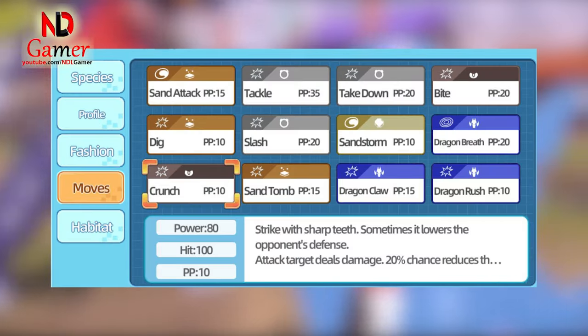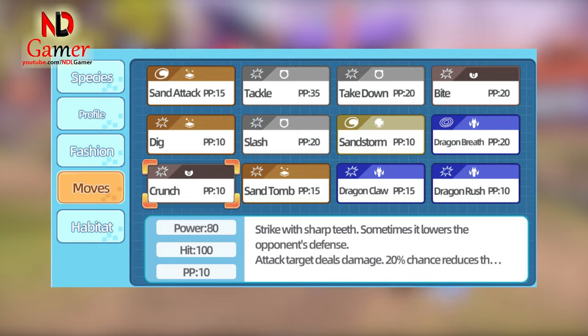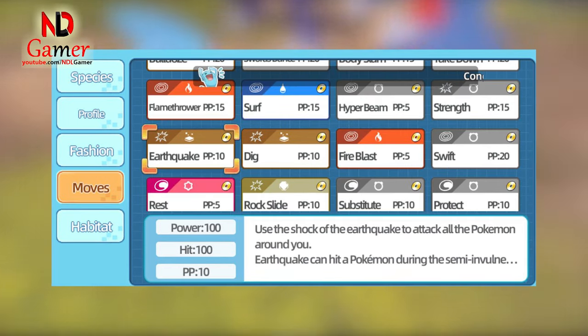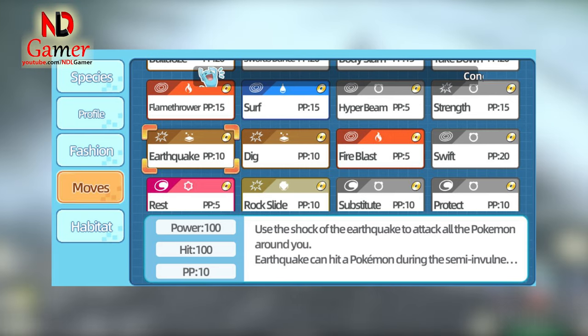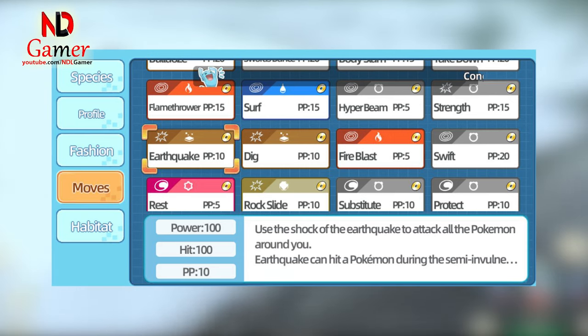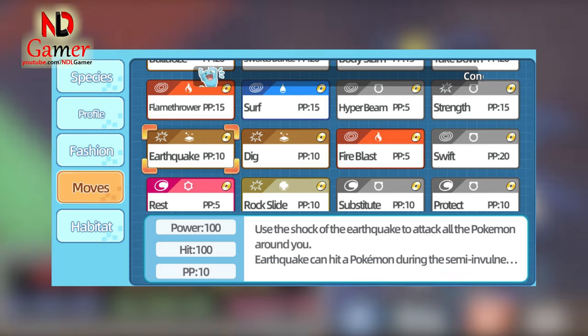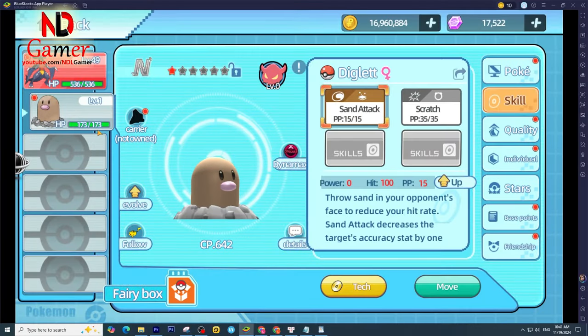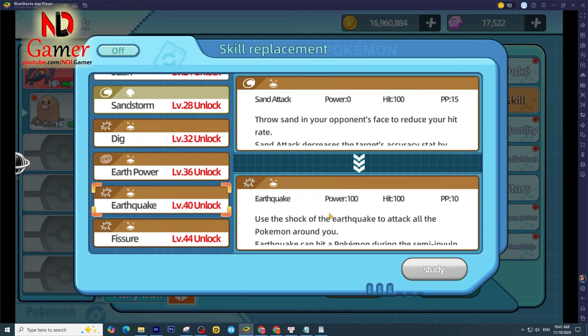Another improvement upon evolution is that Garchomp gains access to the move Crunch, depending on the generation, addressing the earlier complaint about its inability to learn biting moves. Unfortunately, Garchomp still cannot learn Earthquake naturally. To use this signature ground-type move, trainers must rely on TM or TR. Without it, Bulldoze or Dig are your only options, which is a shame considering even Diglett can learn Earthquake naturally.